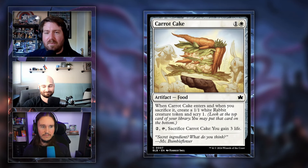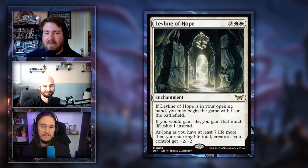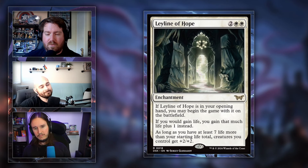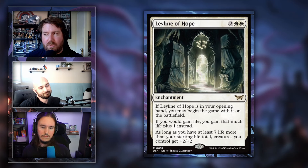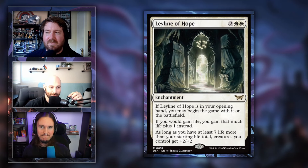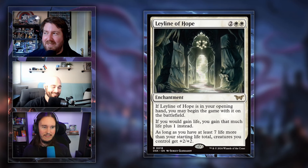Now moving to Duskmourne, coming out September 27th. First up is Ley Line of Hope — two, two white enchantment. If it's in your opening hand, you may start the game with it on the battlefield. If you gain life, you gain that much plus one instead. And if you have at least seven life more than your starting life total, creatures you control get +2/+2. It can be free, which makes it quite powerful, especially in a life gain deck.